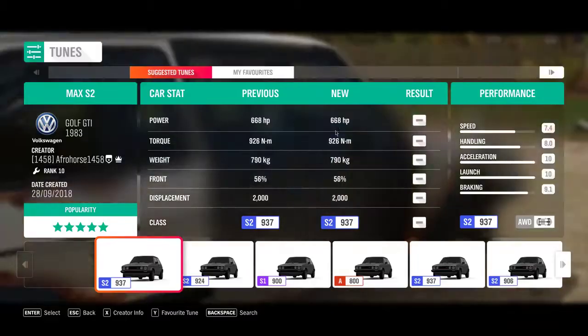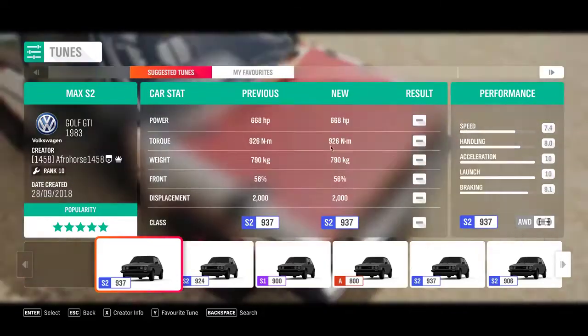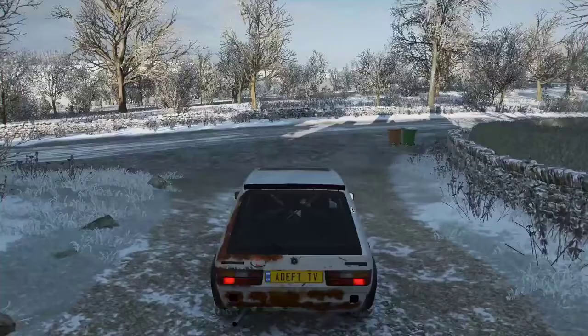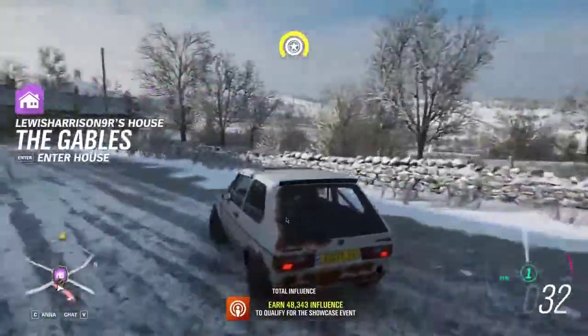Let's check the stats. It's almost 700 horsepower — I'll just round that up. It's very light — holy crap, that's probably why the acceleration is so fast. Okay, so we're in winter now, which is kind of annoying because this car's not going to perform very well.